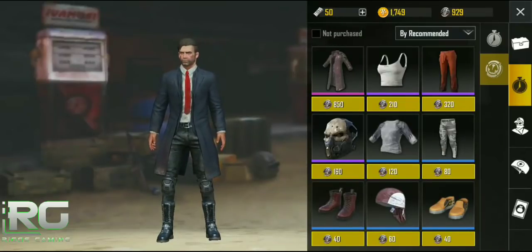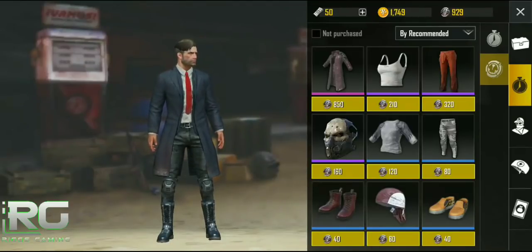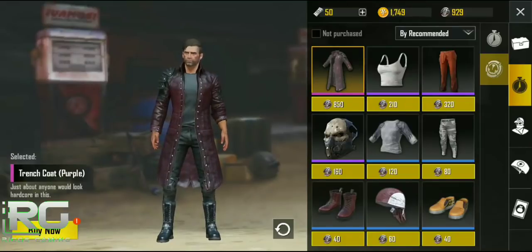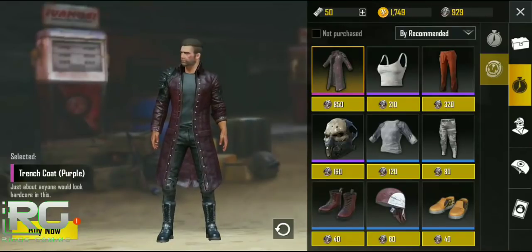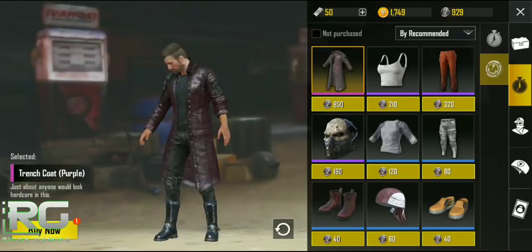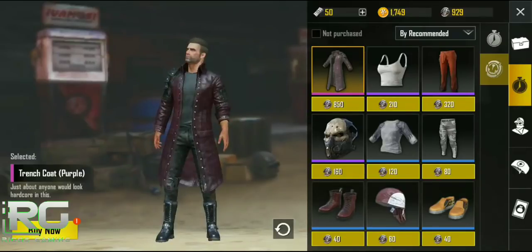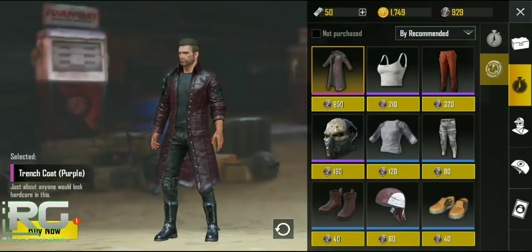This is the screen where you get all of the various silver fragments, and there's a lot of awesome gear in here. If you look at the price difference, the item that even comes anywhere close to this purple trench coat is these orange pants — those are 320 silver fragments — and the trench coat is a whopping 850.